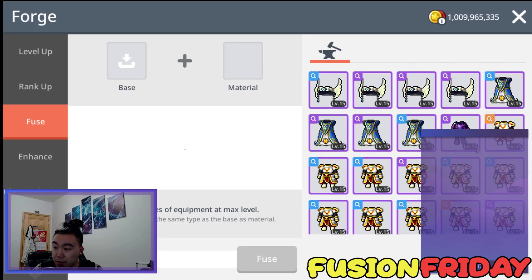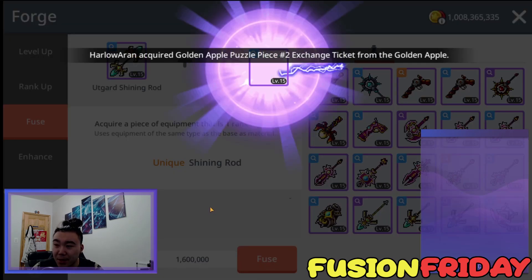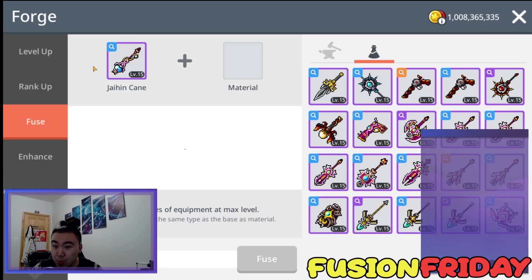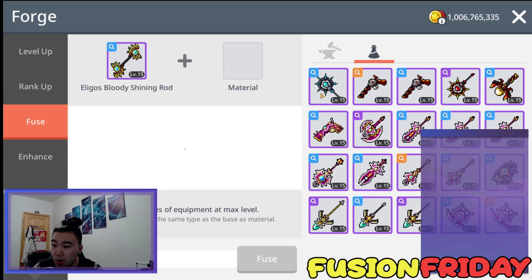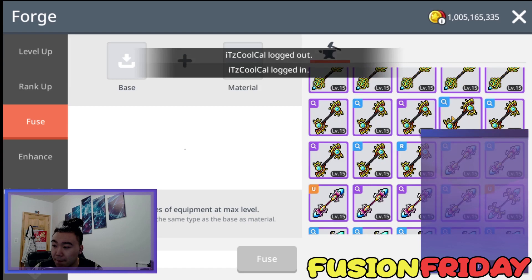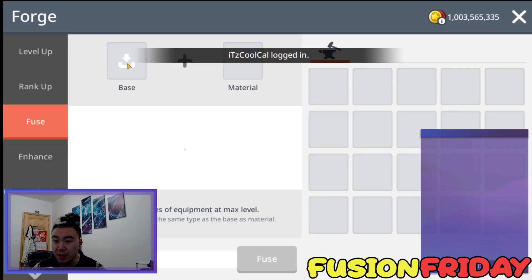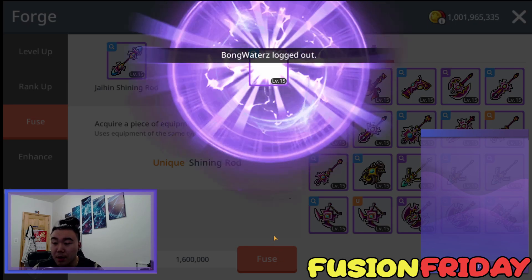We got a Brides the Shining Rod. The prices for the Shining Rods have decreased like crazy already — it's been like 3 or 4 weeks since it came out. We got a Jane Shining Rod with Epic Potential. Nice, that looks pretty. We got a Brides the Shining Rod, Epic Potential — only worth about 3 mil right now, which is real bad. We got an Ut Guard with Unique Potential. We got a Jane Shining Rod — nice, we got two of them so far. They're going for like 20 mil right now, so still decent profit. Not the best, but better than nothing.